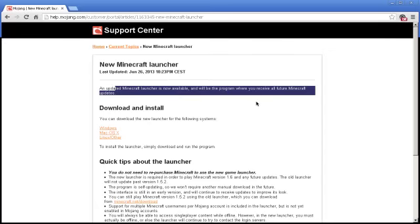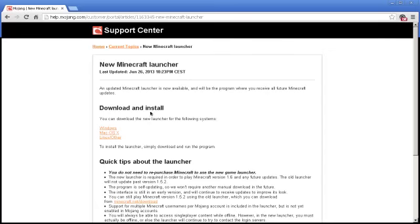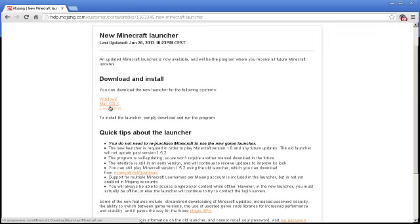Hey guys, it's mehvp, and today this video is about the new Minecraft 1.6. You can get the new launcher from this website, which will be in the description. Just click on whatever one you've got — it'll give you a new launcher. Just double-click that and it'll remake another .minecraft folder for you. Thanks for watching, see ya.